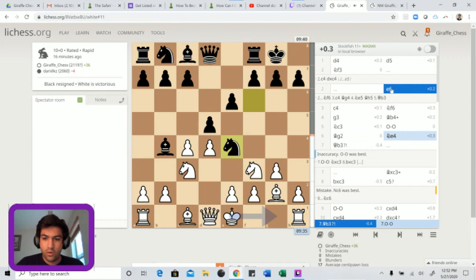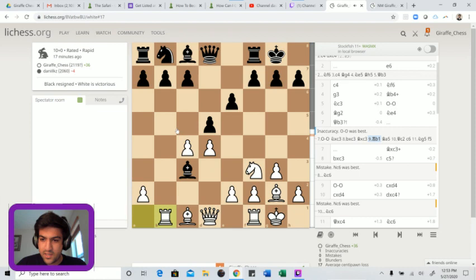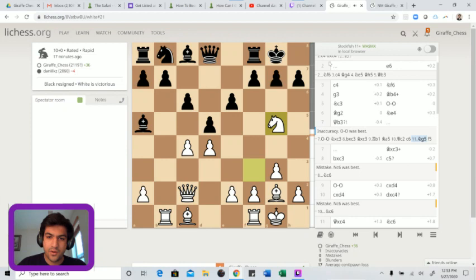Here it turns out queen b3 is a bit of an inaccuracy because castles works. How does this give up a pawn? Castles, knight takes c3, b takes c3, bishop c3, rook b1 - giving a full pawn. This is the idea of giving up the doubled c-pawn. Queen c2, c6, knight g5 - very strong move. The threat is queen takes h7 checkmate. G6 is not a good way to deal with this because you're giving up all the dark squares.